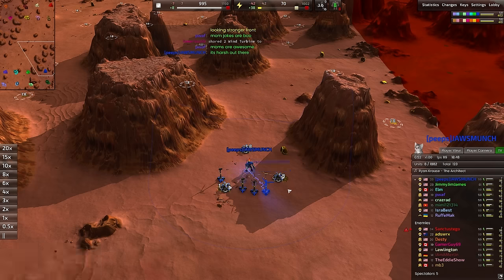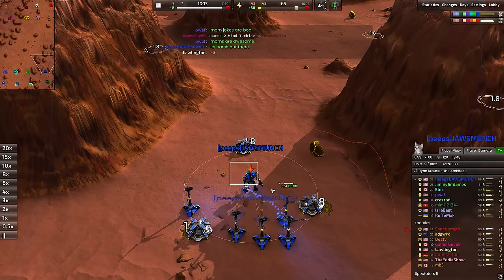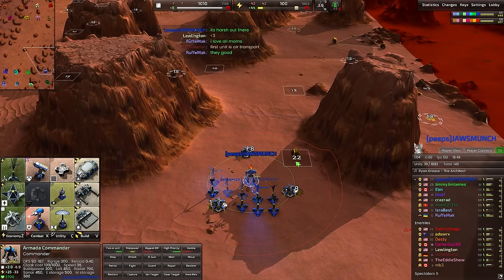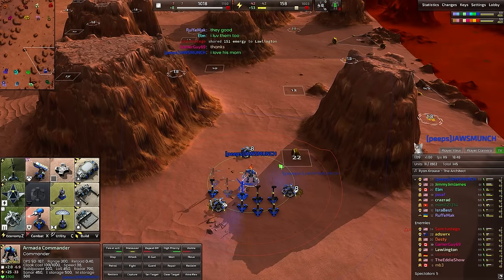A little bit on the longer side as far as game length goes, and definitely a little bit in the middle as far as the true scale values go. We're going to be taking it nice and easy. Jawsmunch is going to be playing as an Armada Commander, and it looks like they were planning on going into vehicles here shortly after building quite a lot of wind turbines. That wind speed — just awful.